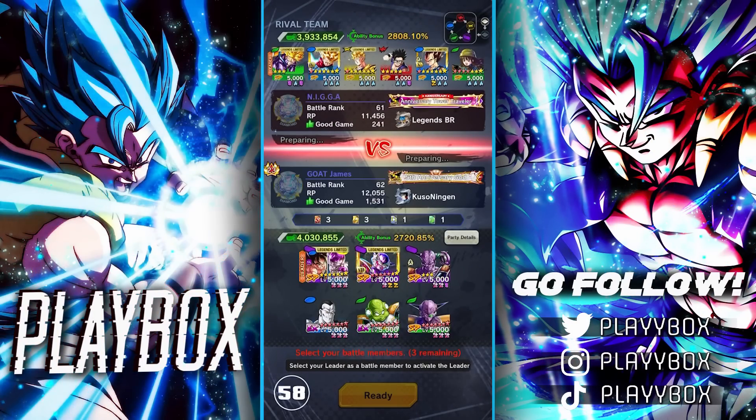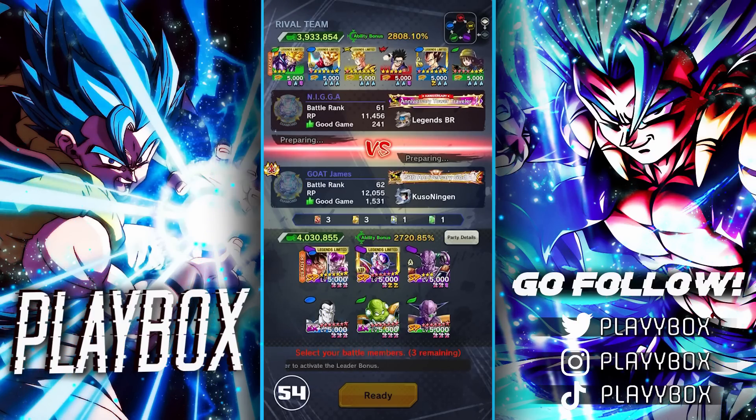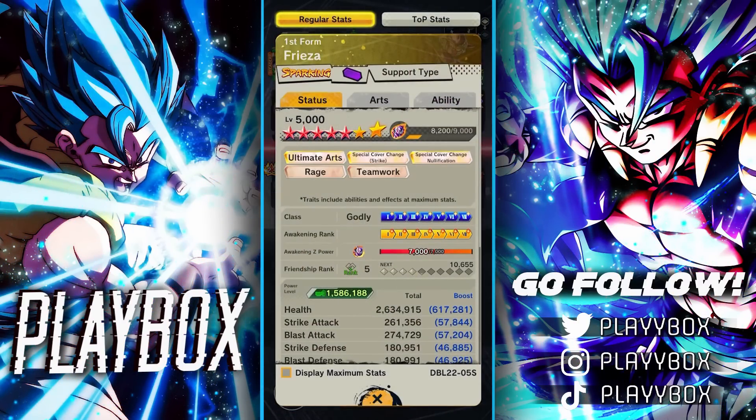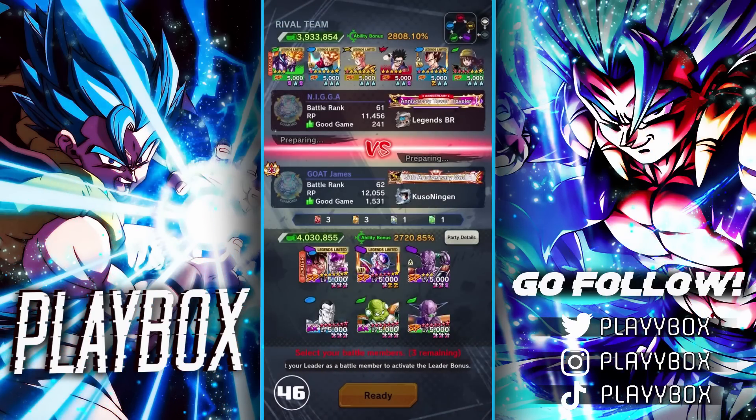First match of the video going up against a Hybrids team. I'm running basically a mono purple setup and Ginyu is actually going to be Zenkai buffed by this Frieza, because he does buff the purple Frieza force. That works out well for Ginyu. Double HP from Gildo and Ginyu on the bottom.